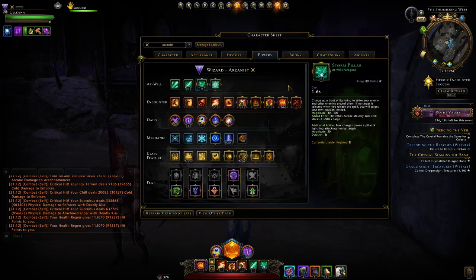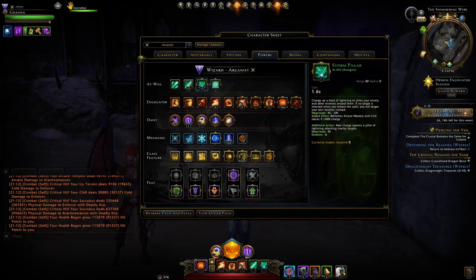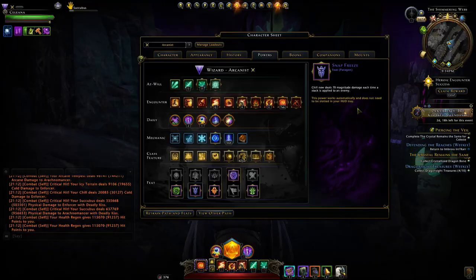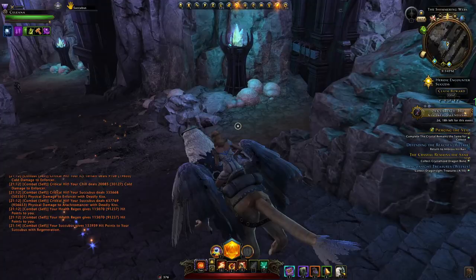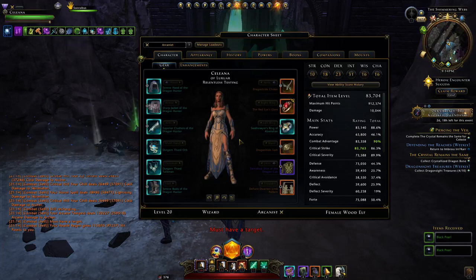Combined with Storm Spell, there's no problem killing off everything. Ray of Frost again, combined with your chill and Snap Freeze, you do quite a lot of damage to a single target — like that mini boss you saw me use it on. You just jump into a group of enemies, use your powers, and nothing is left standing. That's it for at-wills; mainly you're just spamming encounters.